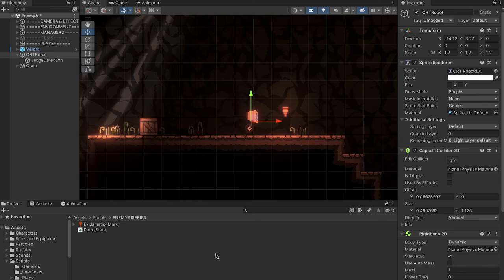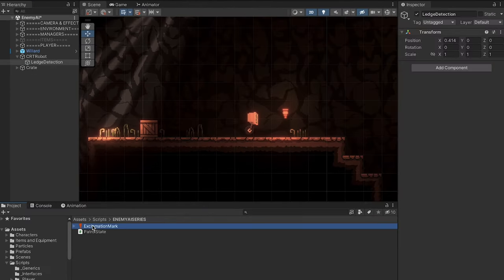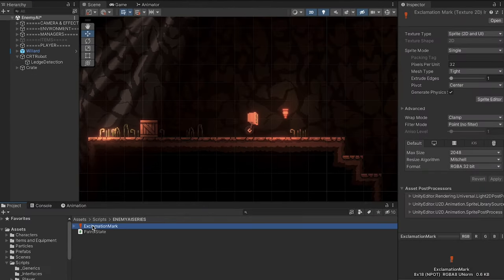Alright, before we hop into any of the code let's get our game actually set up. At the moment our enemy just has one child game object and that's our ledge detection point. We're actually going to add a new one here and I'm going to use an exclamation mark. You don't have to have an exclamation mark to telegraph that he's entering a new state, but it's a pretty common convention and if you want to add an animation of your own at some point there's room for that. I should also note that we will ultimately animate this enemy and I will add that a couple of videos in once we've got a few different states set up.